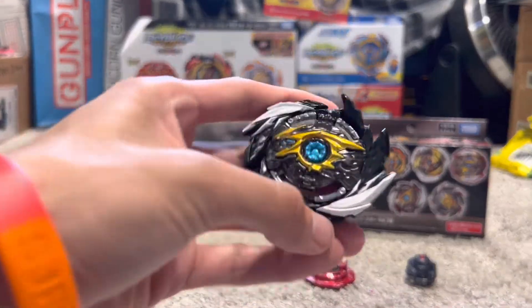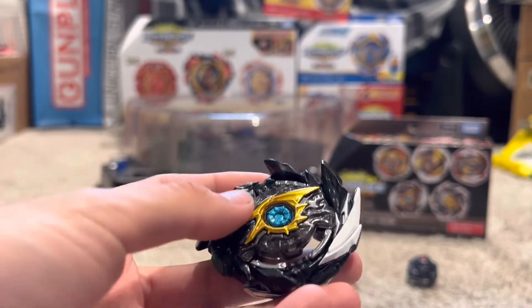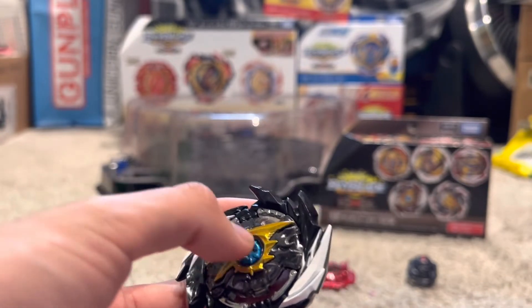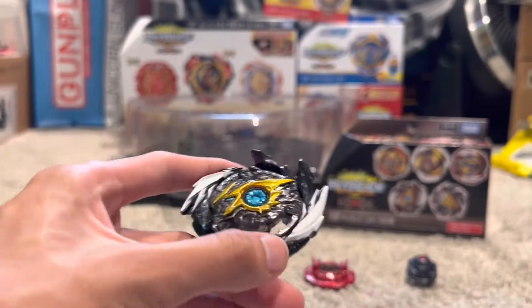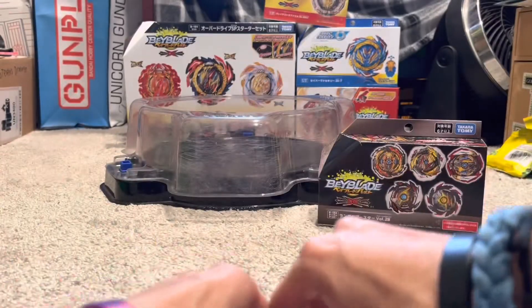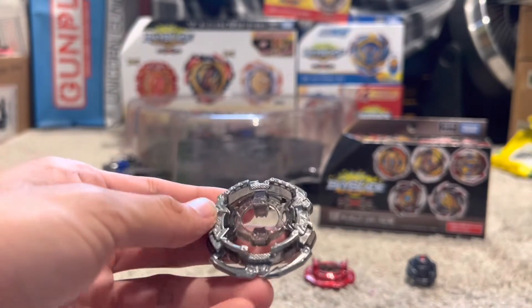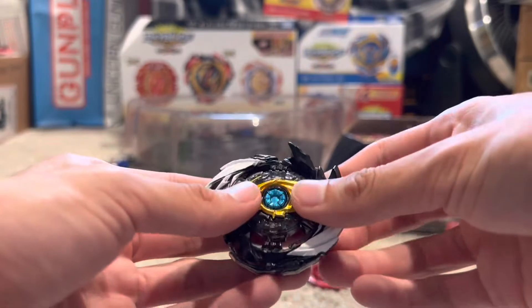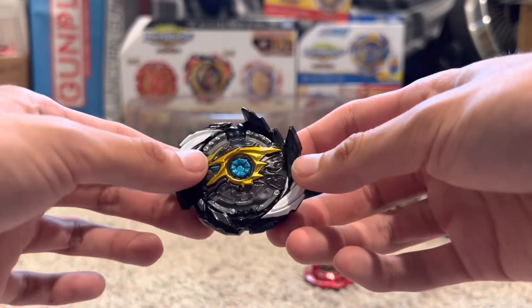Now here it is — this is the star of the show, Super Hyperion. This is Hyperion 2, so the chip has metal in it and it also has the metal core. This is done in black, and the chassis is the single chassis 4A. It's pretty good for attack since it's unbalanced — it's heavier on one side. I will put these stickers on later.